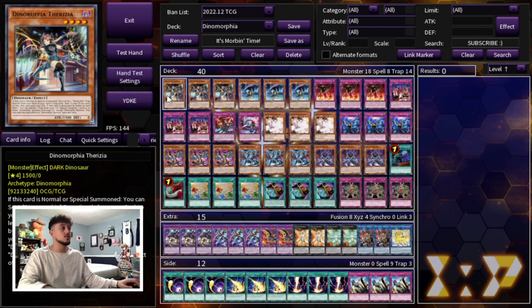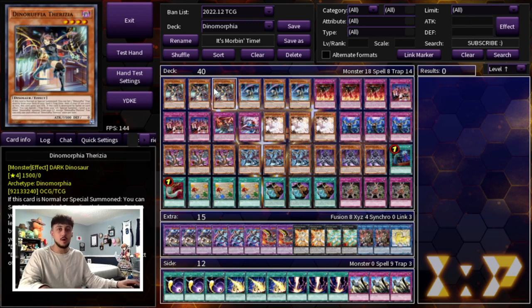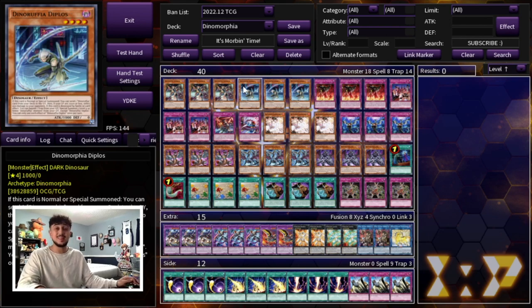We are starting off with three Dinomorphia Therizia as well as three Dinomorphia Diplos. These are cards you have to be playing at three because you want to be using them over and over. Diplos is not the greatest card, but Therizia is obviously very powerful — it's your best normal summon. You can't play less than three Diplos in a deck like this, especially in a more or less pure build, because you need the names to get access to your fusion monsters.